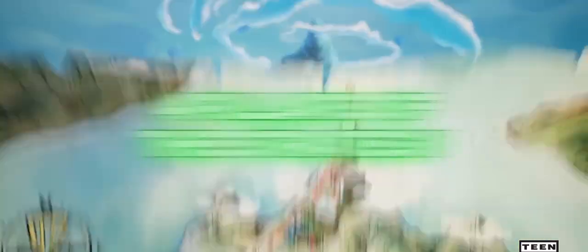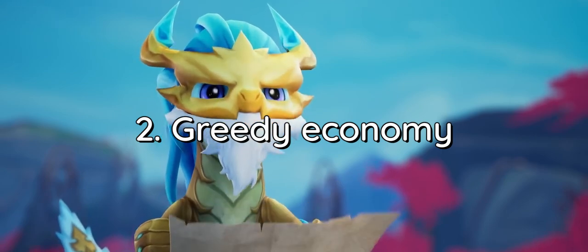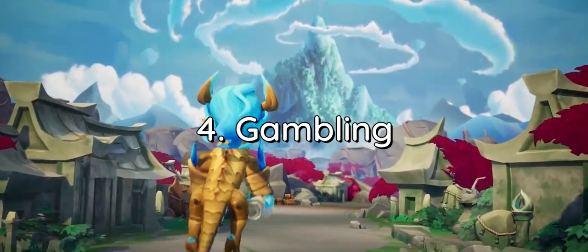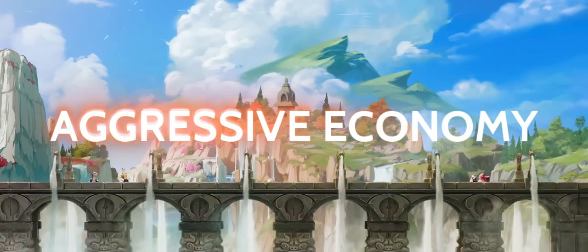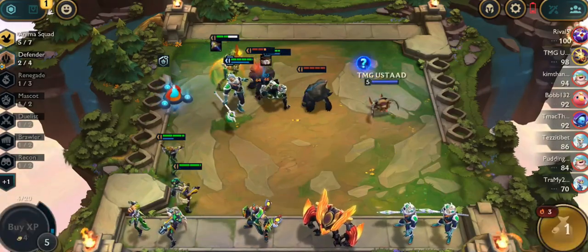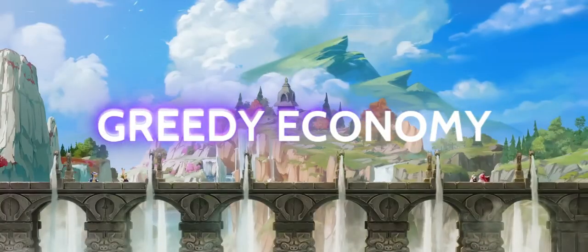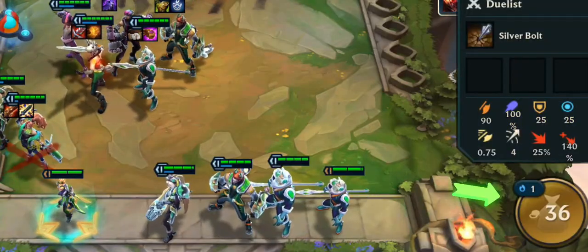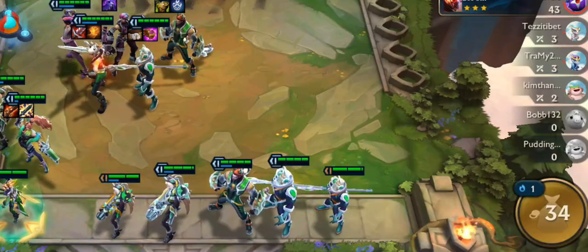The four pillars of this strategy are: an aggressive economic game plan, a greedy economic game plan, patience, and gambling. Aggressive economy focuses on achieving early power surges and winning streaks, punishing greedy opponents, and establishing an advantage in the late game. Greedy economy gives you more overall gold at the cost of early game strength, but provides early access to higher tier units and more re-roll chances.